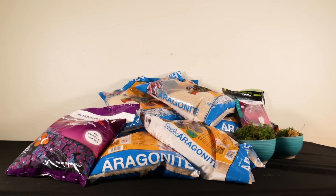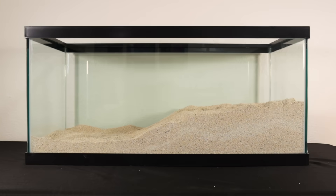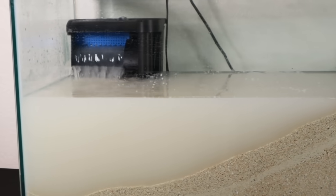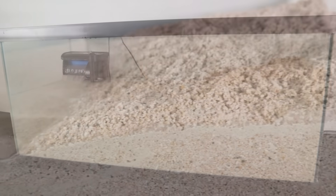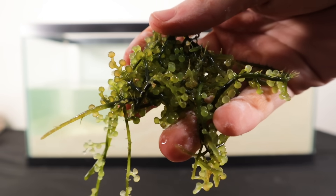But to understand how, we need to go back to day one, where I got my tank, materials, and some plants. I started by laying out the base of the beach with sand, and then I added in salt water. Despite the ocean being cloudy at first, after just a few hours, the salt was able to fully dissolve in the water, leaving it ready to add our marine plants.